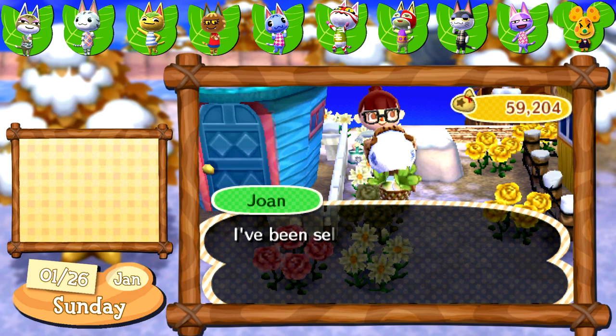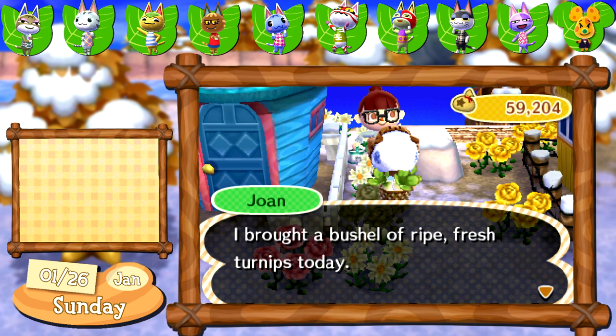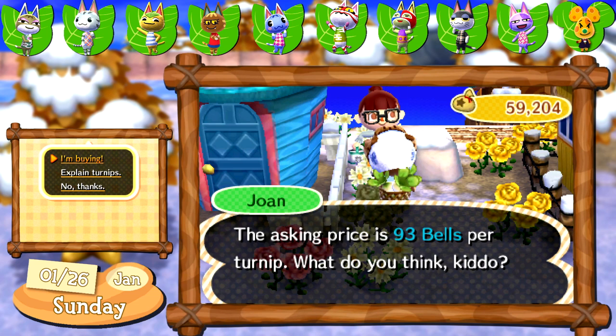Today is a really quiet day in Calico it seems. Joan is in town and she's actually finally selling turnips at below 100 bells — 93 each to be exact. I purchased 500 to start and hope that the prices go up during the week. I also have my other towns that I can check if the prices in Calico fall, so I'm honestly not too worried.